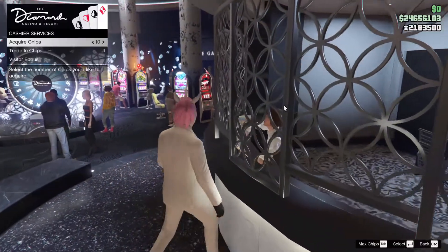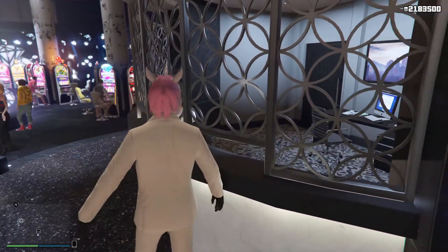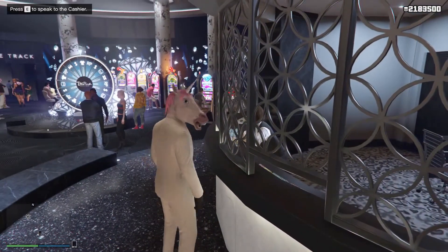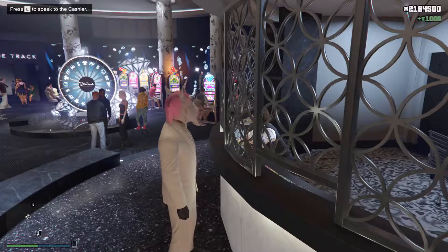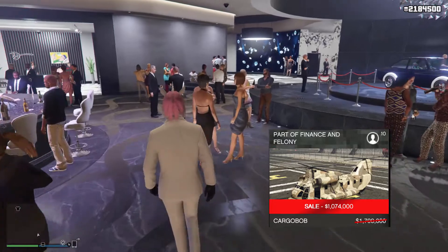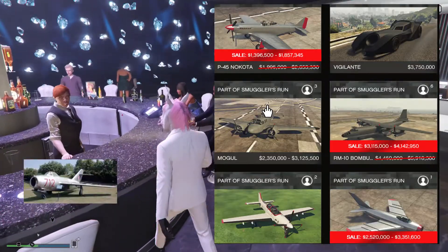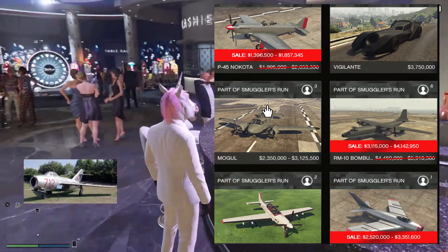Not great for making money this week. Over to the discounts — at Warstock Cash and Carry we have 40% off the Cargo Bob, good for CEO import/export vehicle jobs to make some money, makes that simpler. Also 40% off the Molotok, which is the MiG-15 equivalent — classic but expensive still.